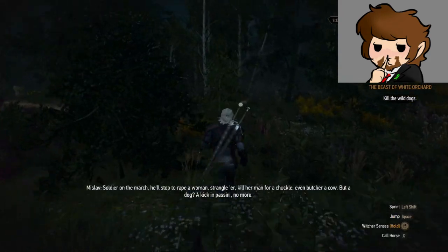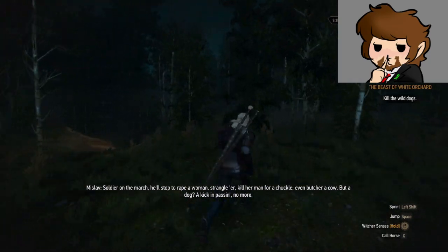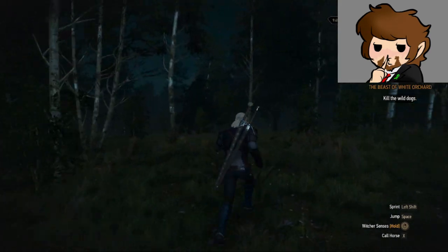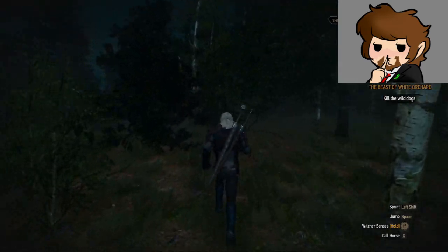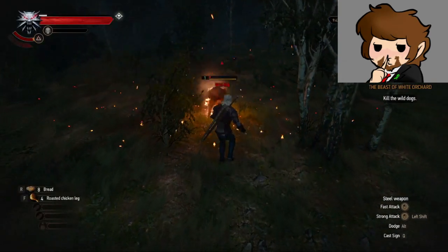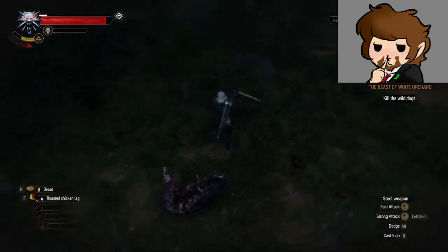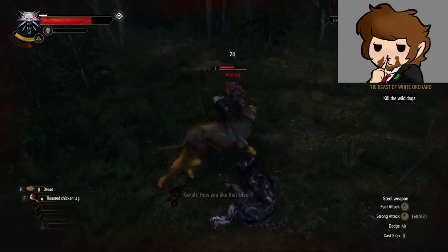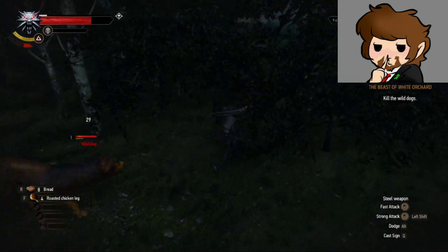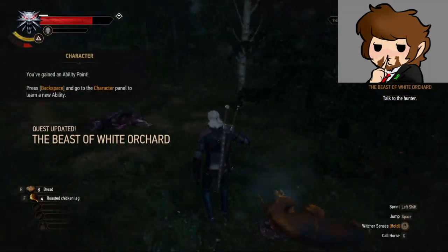A soldier on the march — he'll stop to rape a woman, strangle her, kill her man for a chuckle, even butcher a cow — and a dog gets a kick in passing, no more. So they kill a bunch of people and the dogs that people own get left behind. I like that silver sword. Ability point — dog tallow.